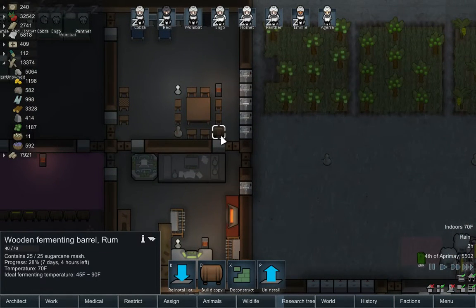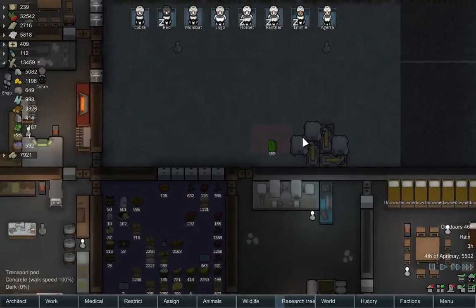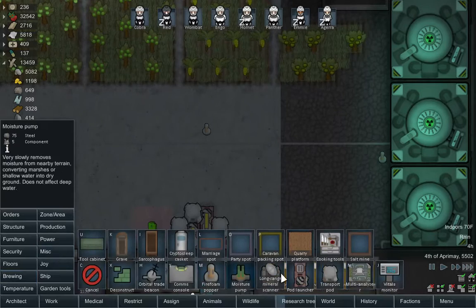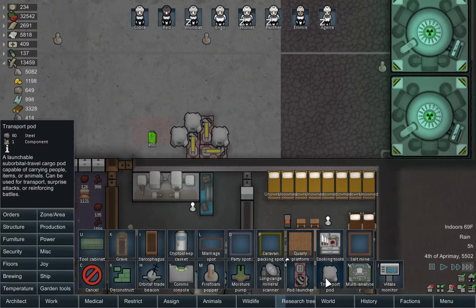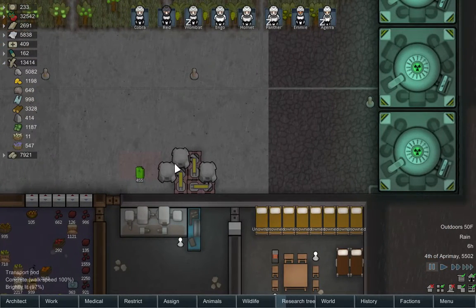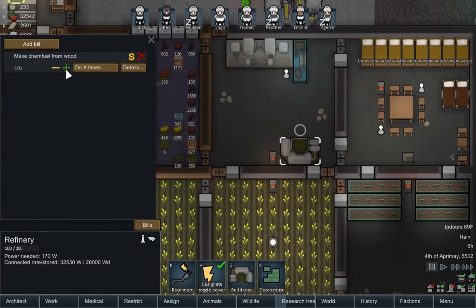I have a couple options. I can stock up. I probably shouldn't get distracted because I always get distracted. I should calculate how many I need honestly. So we just want to make the pods equal — we would need 2,400 steel just for these. We'd also need the same amount again, so we'd actually need 4,800 steel. Or I think I'm doing that wrong — 240, 480. We need 480 steel to rebuild all these, plus fuel, and fuel hasn't been done yet.